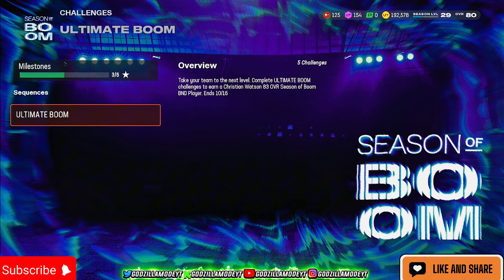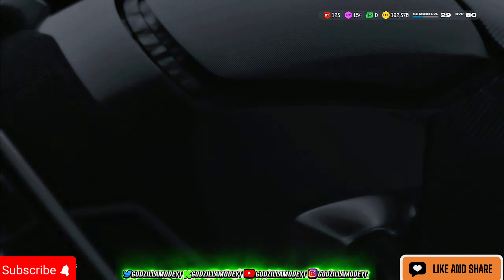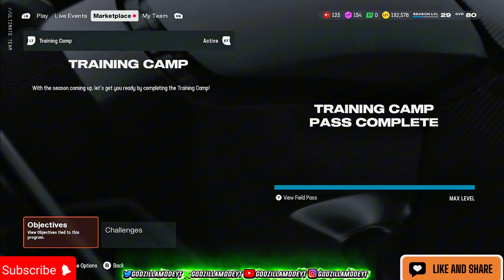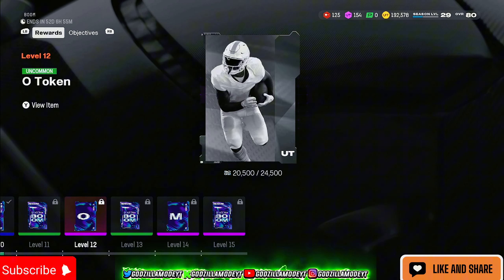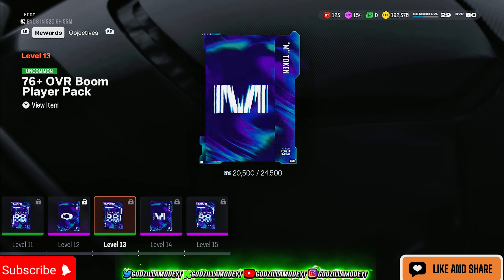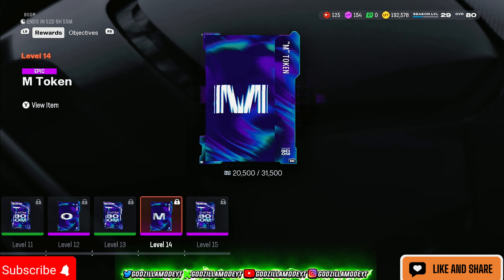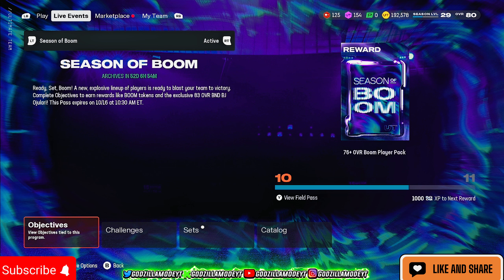For the third set of tokens, you have to get them from the Season Pass. Go to MC Season of Boom, press Y, and you get another O and the M — those are the last two you can get until they add more to the game, and that's another 35,000 coins.